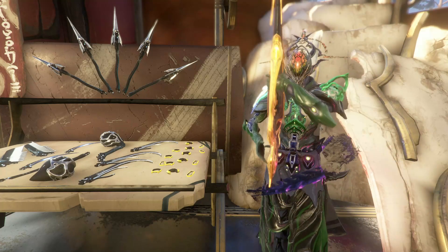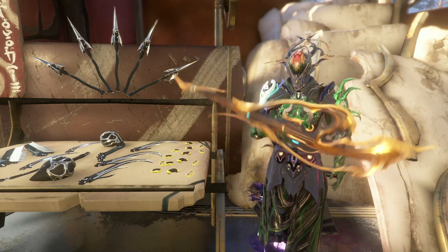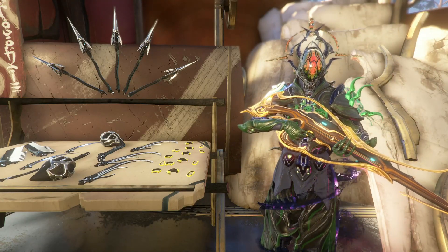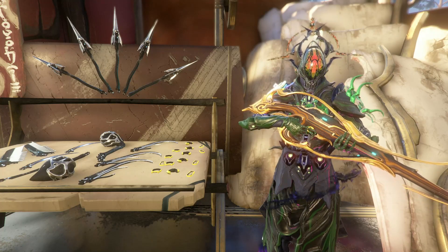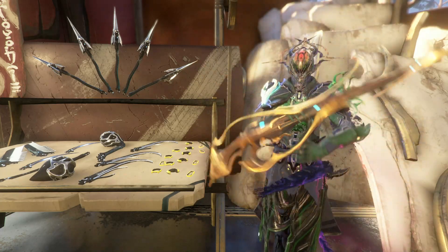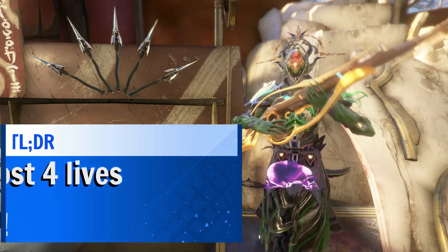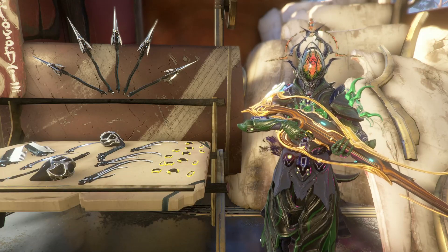Be aware that if you die from an attack that only deals damage while in Archwing, you will be knocked to the ground with the opportunity to fight to recover a revive. But if you take damage from an attack that also automatically removes you from Archwing, you will die in Archwing mode and will not be able to save yourself. If you die with two out of six revives left, the mission will just end and you will lose all of your rewards. Because of this, you will have to extract when you have two revives left, or risk losing everything to a glitch.